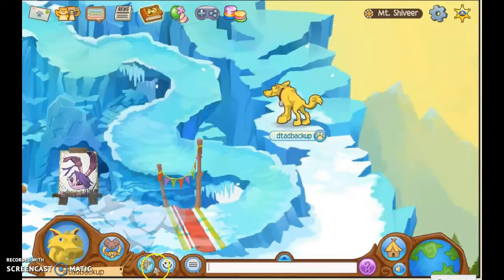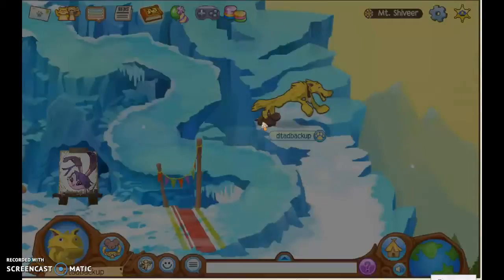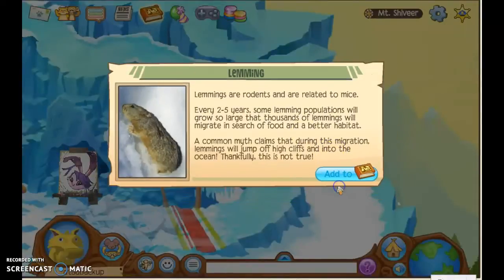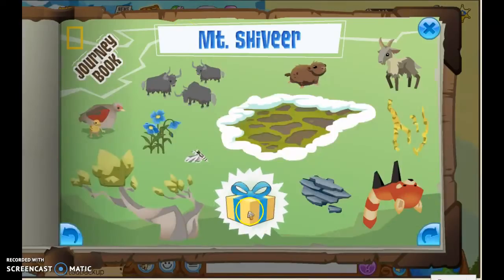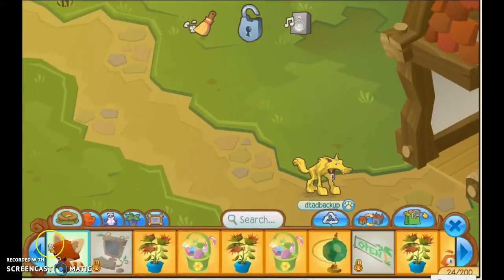The next one is a lemming and it just comes here, so I'm going to pause until it appears. There you go, it's right there. That is the last one, and the Journey Book is now completed! As I said at the beginning, you get a cute little red panda plushie.